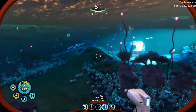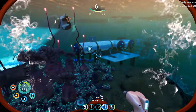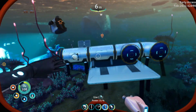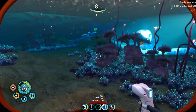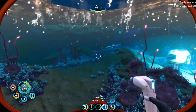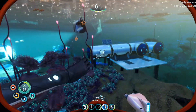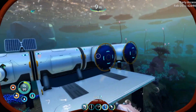Once you unlock the habitat builder, you'll unlock a ton of other items such as a foundation, the I compartment, the L compartment, the T compartment, the X compartment, vertical connector, hatch, reinforcement, solar panel, ladder, bioreactor, wall locker, battery charger, and a sign. Okay, so let's get a very first base set up — I do have one set up here already.